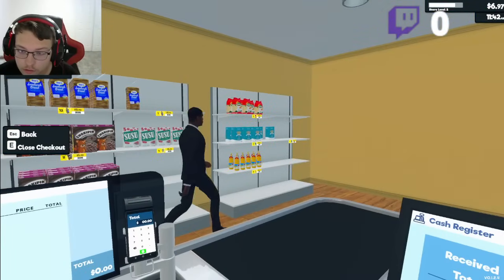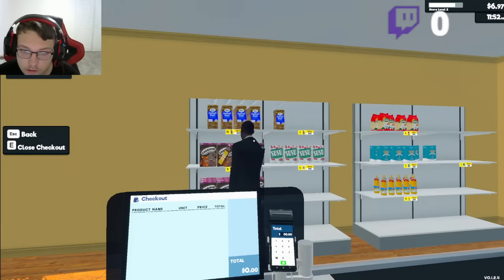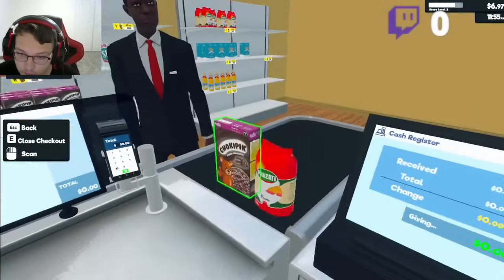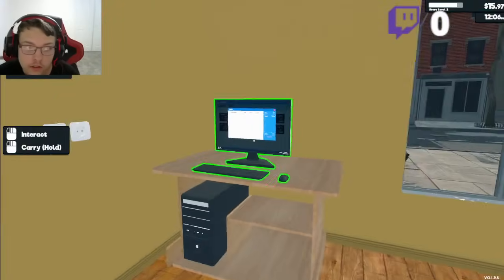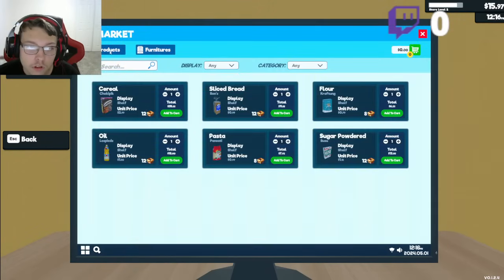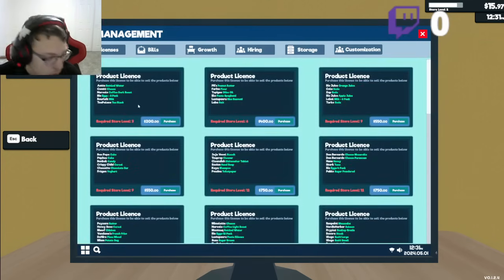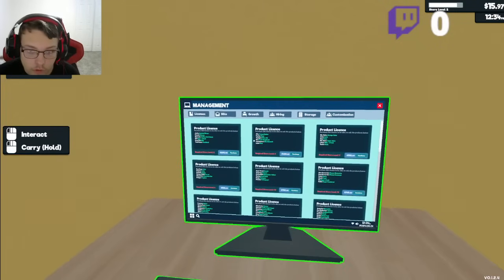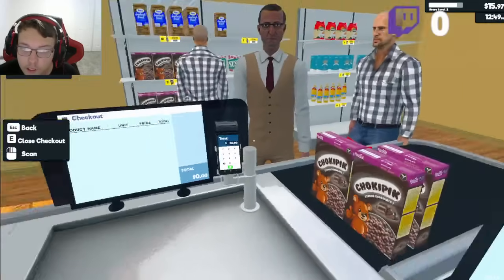Thank you, come again. Pasta — $9.00, you get $1.00 back. Come again. Purchase product license using computer — that's our next objective. Product license — I'll be in management. I'ma get this one for $200. Bottled water, cheese, coffee, eggs, milk, tea — I have to be level three for that. That'll be the next episode.